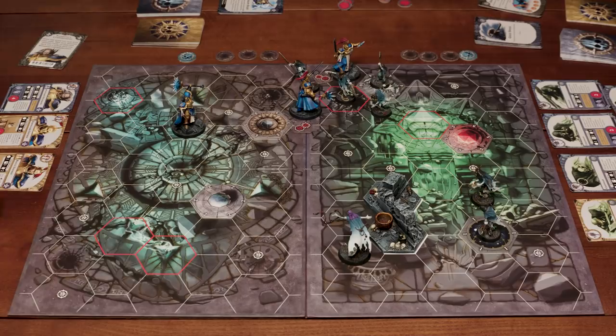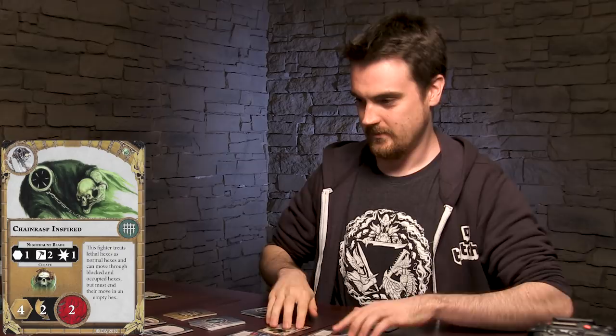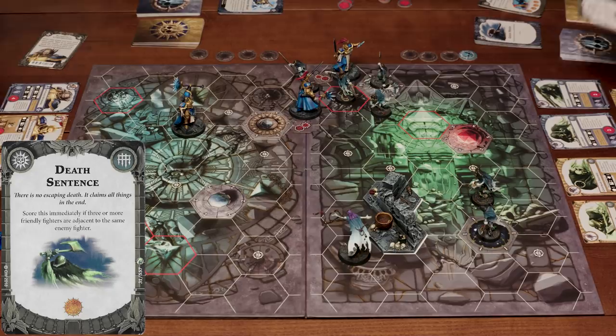My boys get happy — the hanged man dings, the old headless wanderer man dings. That's my full turn. I've got one turn left. So I'm going to score an objective: 'Score this immediately if three or more friendly fighters are adjacent to the same enemy fighter.' Because I've got your guys surrounded, I've given him a death sentence.